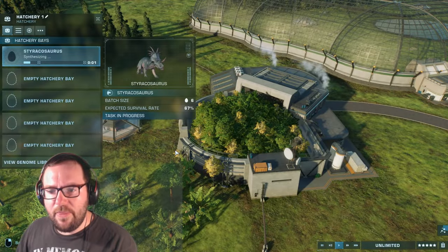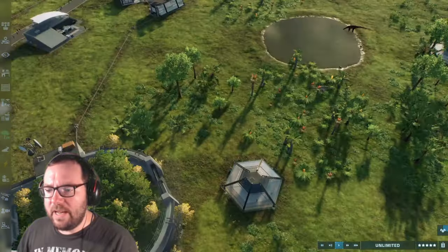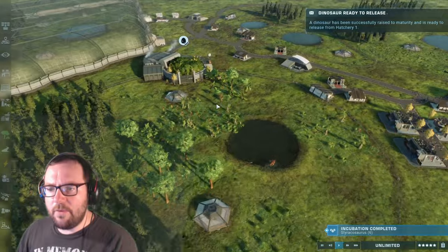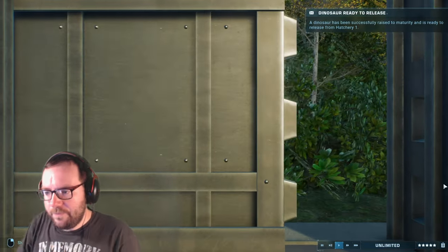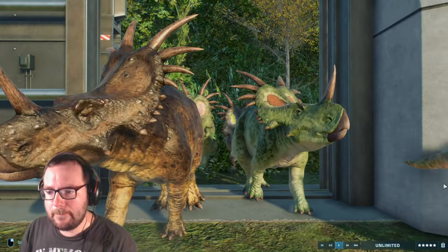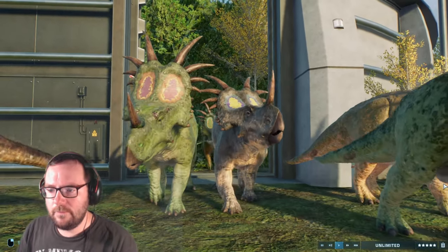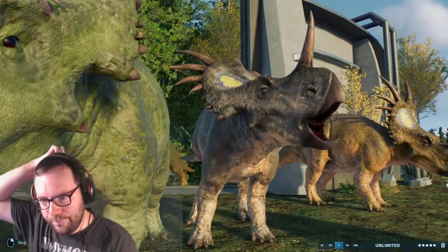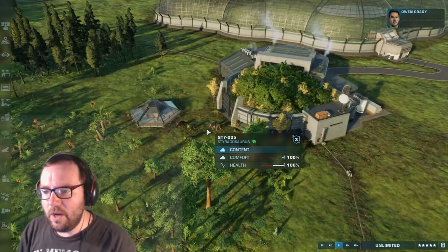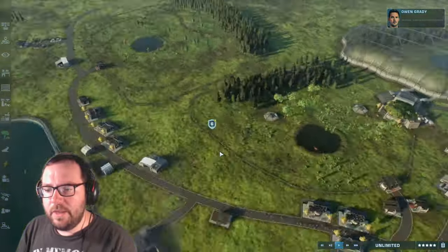Alright, Staracosaurus, let's begin that. I figured since they're smaller, it'll only make sense to throw them in here. They'll be done within a matter of seconds. Yeah, this will be an area for smaller herbivores. We got Minmi, we've got Nigosaurus, we've got Dryosaurus, we've got Microseratus, and we're about to have Staracosaurus. They'll like the Minmi. Alright, that's creature number four done.